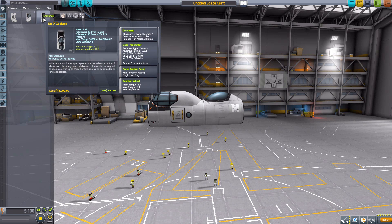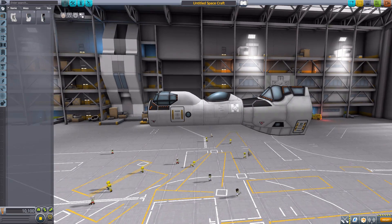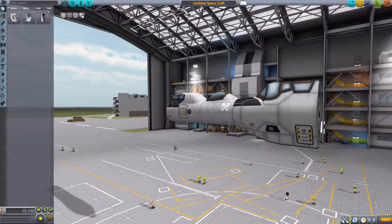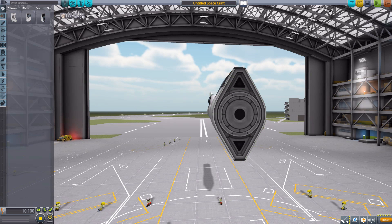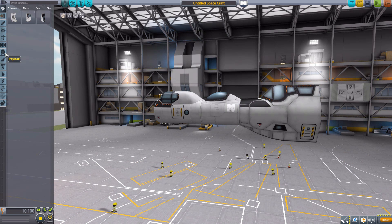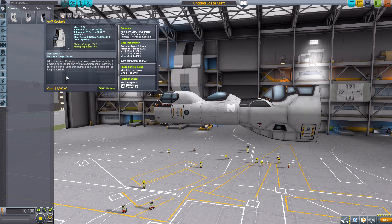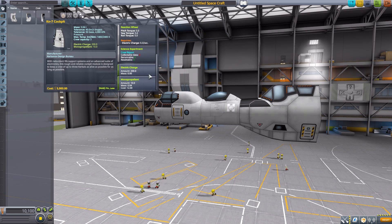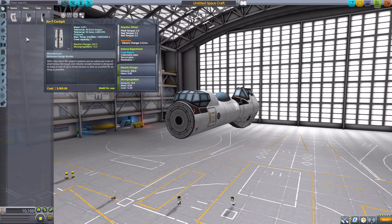Though I have to admit, even though the KN2 is the namesake of the mod, I actually prefer the KN7 cockpit more. It has a very unique and cool design — very beautifully modeled and textured. The fun part is it uses the Mark II fuselage design turned on its side, and I like the possibilities that creates. It is a three-person command pod with a minimum of one to operate, built-in data transmitter, reaction wheel, crew report, 200 electric charge, and 10 mono propellant.